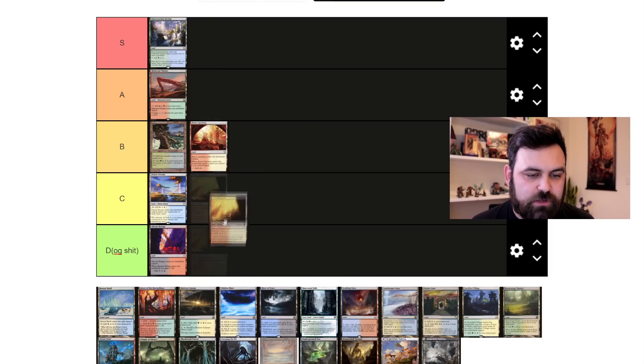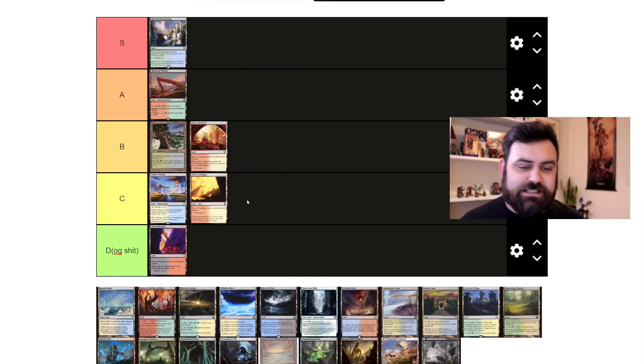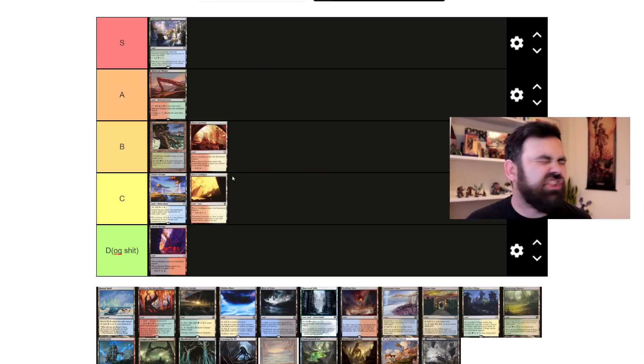Next up, Boros Guildgate. It's better than Refuge because it has the gate supertype, which lets it play well with cards that care about gates. I enjoyed the Gates deck in Standard — Gates Ablaze, the big ram — it felt like playing Tron in Standard. Dragon's Maze is a cool win condition as well. I'm putting it in C, but it's so close to being in D.